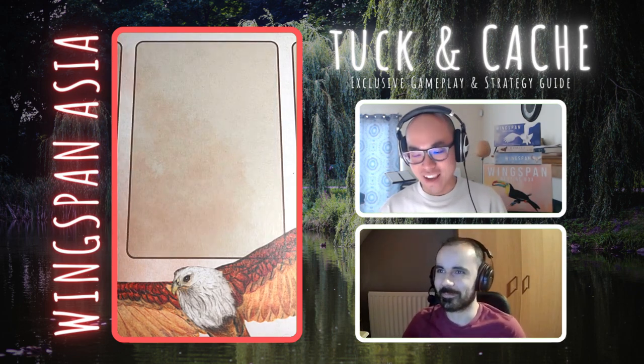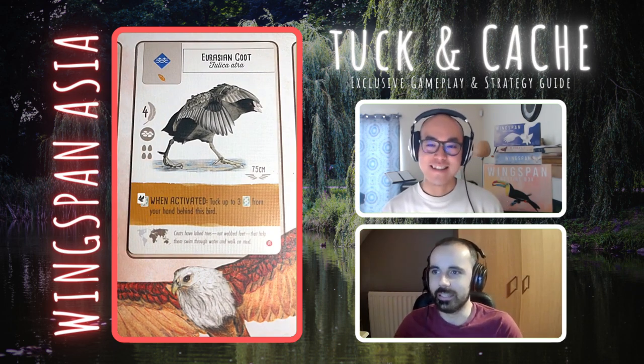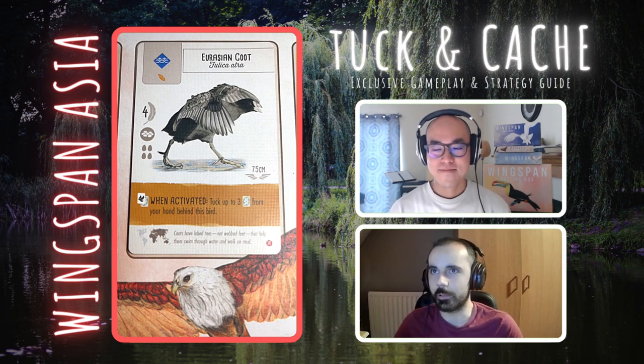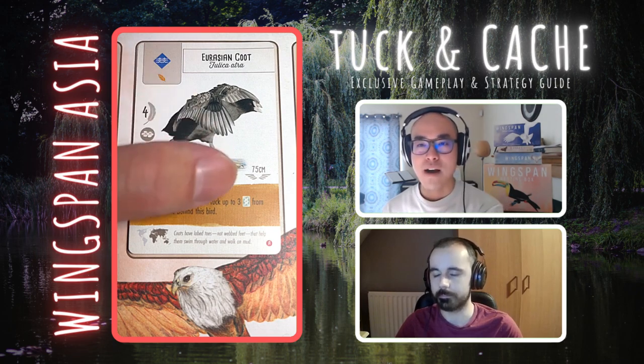This one is going to be getting a lot of attention — it's the Eurasian Coot. When activated, tuck up to three cards from your hand behind this bird. We're very familiar with similar powers from the European expansion — just getting loads of tuck cards, going in the wetlands, one food and four points. You're maybe getting up to three points every time you activate it. Lots of flexibility: you play this, you start drawing cards — if you get good cards, you keep them and look to play them; if you don't, you just tuck them behind this bird and get lots of points. I've got no complaints; I'd be playing this early in the game. Definitely a strong play for the power and the food costs.